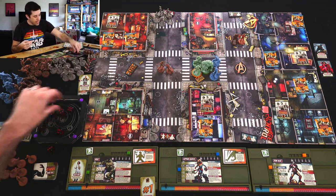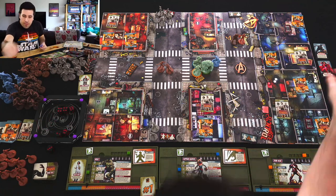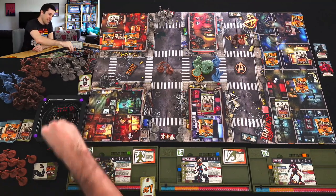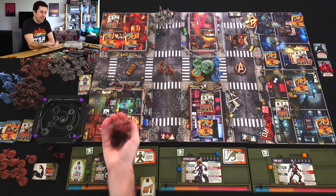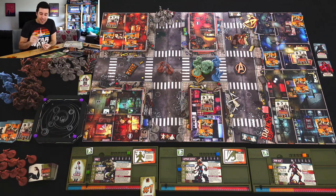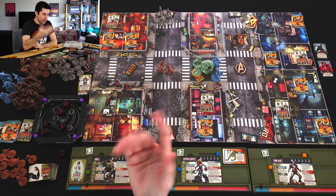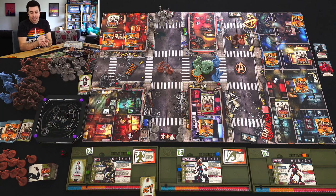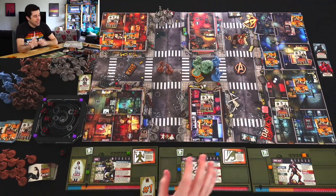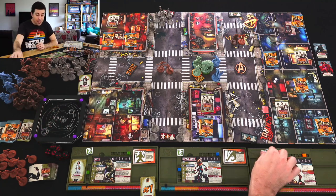I have to re-roll all hits because Scarlet Witch's special ability says when you're in her space, you've got to re-roll all hits. I didn't think this through well enough. Re-rolling those hits — not enough. That was my second attack and my third attack also failed. Admittedly, I did this in the wrong order — I really should have done Hulk first. That was Iron Man's turn, and that was bad.